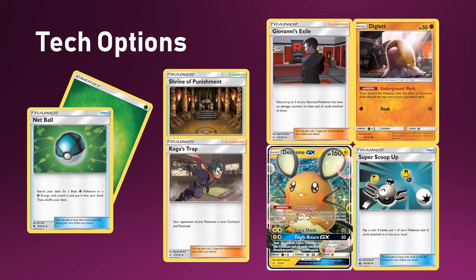Space is my biggest issue — I really want to find space for a Shrine, as it safeguards against Labs and enables the damage mode. But it would require cutting another PokéNav, which hurts. When you have brick hands with this deck and you're looking at a Shrine wishing it were a PokéNav, it really stings. Another option is Giovanni's Exile with the Diglett combo for Underground Work — we've seen this in Pedro's most recent builds of the deck for the EUIC, and it's definitely something to consider.